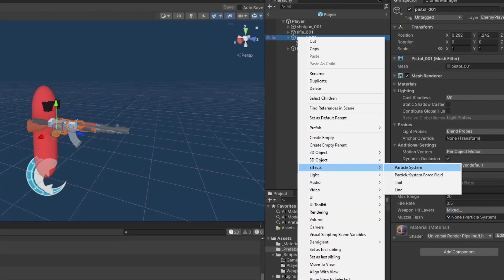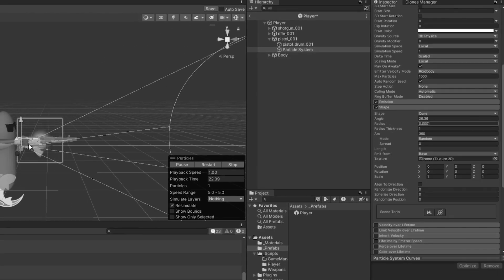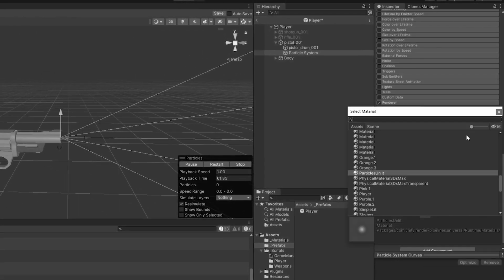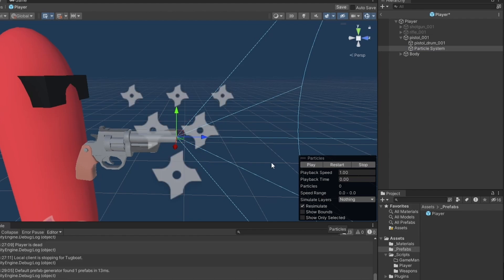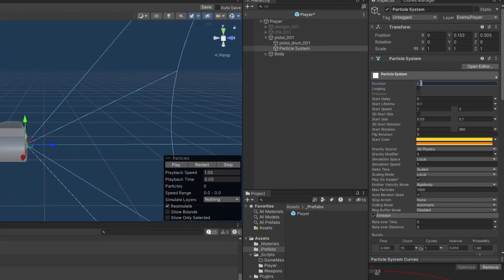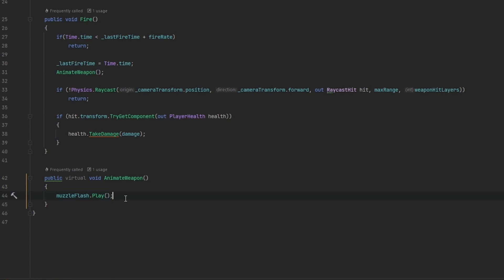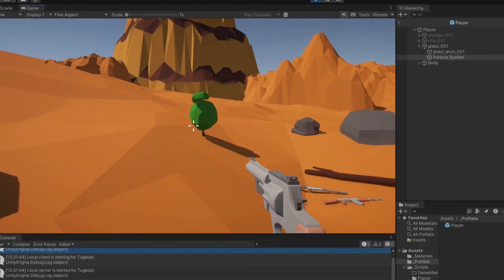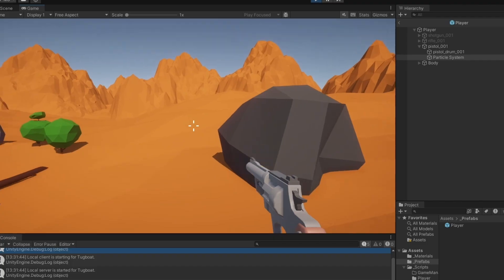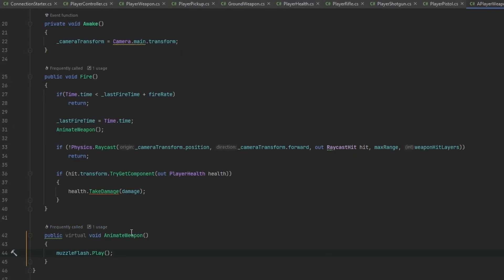Let's set up the actual muzzle flash on the pistol — under the pistol we'll make a new particle system. I've set it up quickly: it's not looping, and when I press play it fires off a little burst. I want this to play in AnimateWeapon. Running the game locally you can see it throws out those little particle effects which then disappear. I also noticed it played immediately, so I'll set Play On Awake to off.